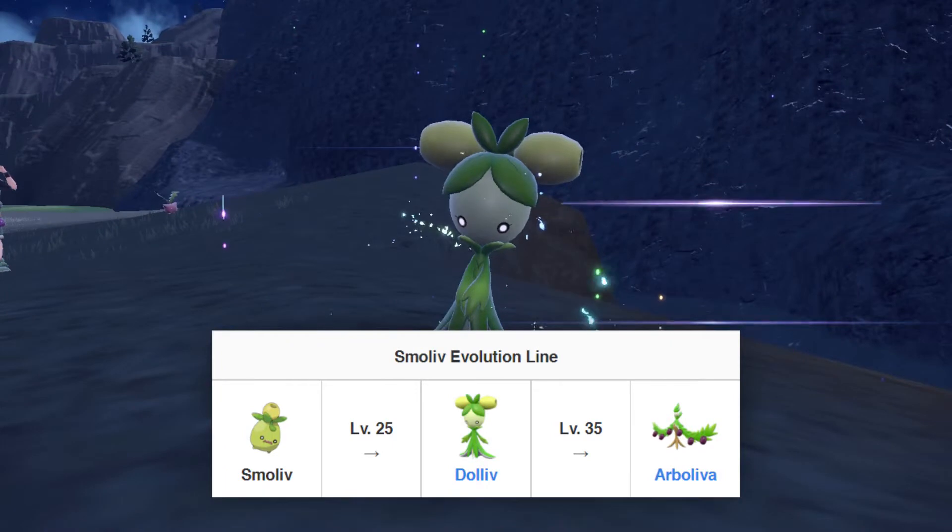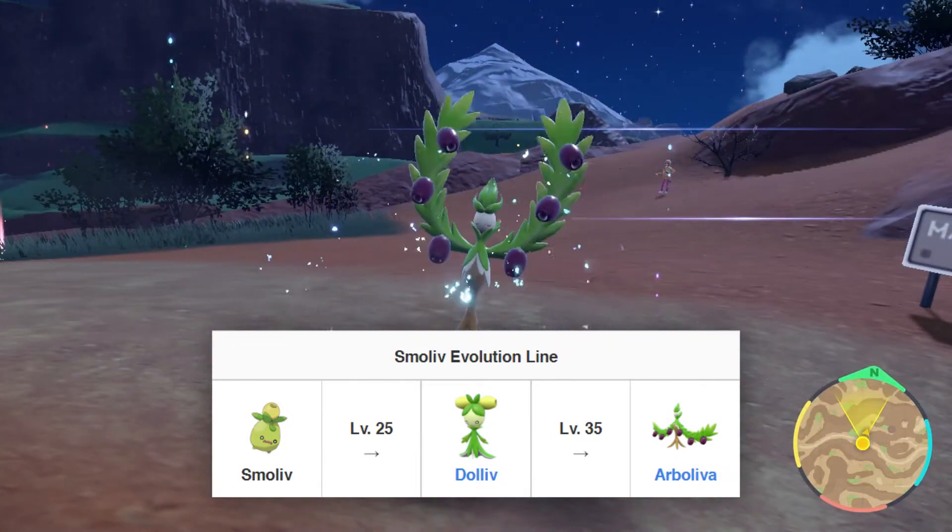Smolliv evolves into Dalliv at level 25 and Arboliv at level 35, sprouting fully and spreading its leaves.